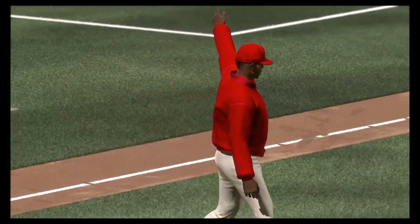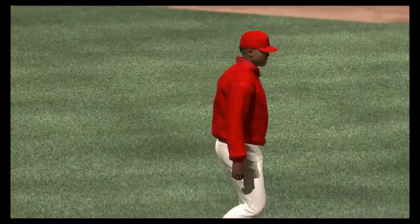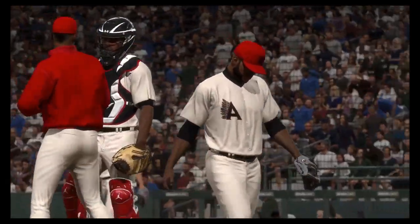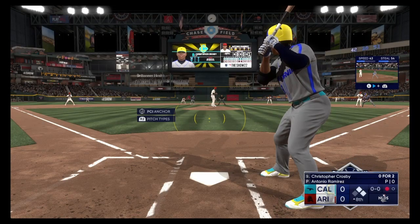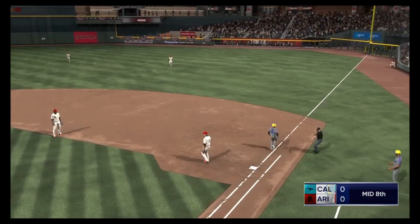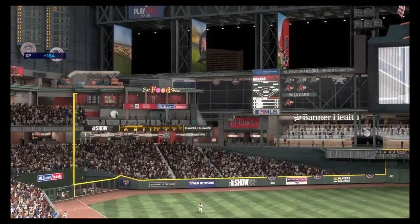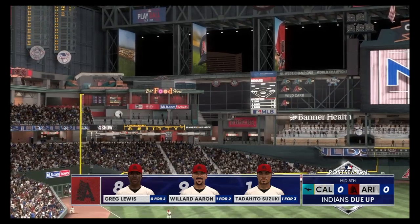The manager is out of the dugout now and it looks like we'll see a change on the mound. Ronaldo hits departs — it's a tie ball game — as he heads for the dugout; back with a new arm after a quick break. Reds gets the ball now, two on, one out. The left fielder Christopher Crosby — bouncer to second, they put the tag on him and that's quick work out of the pen: one batter, two outs, inning over. Home half of inning number eight straight ahead and we still have no score.